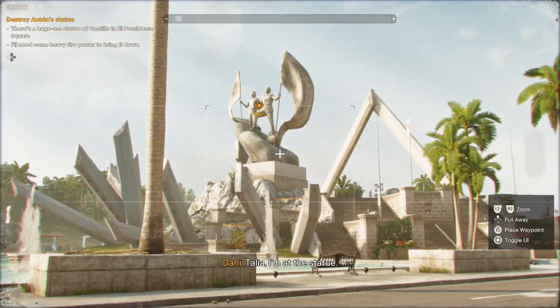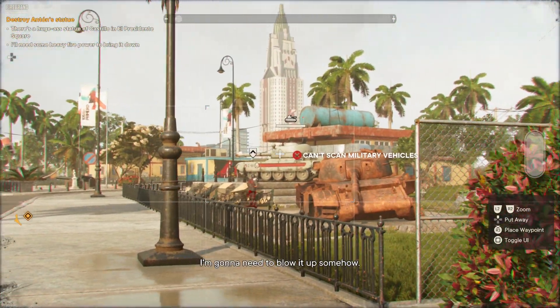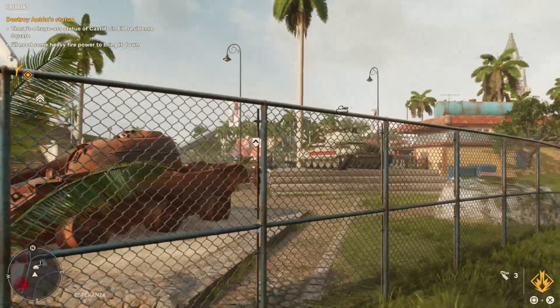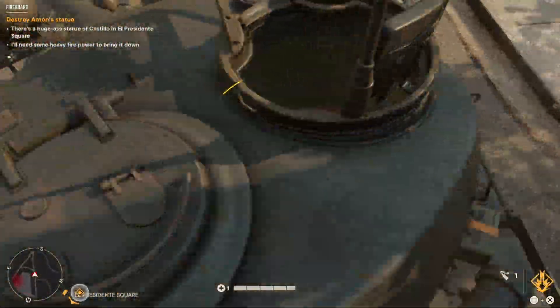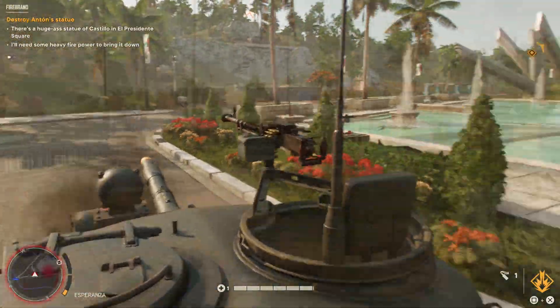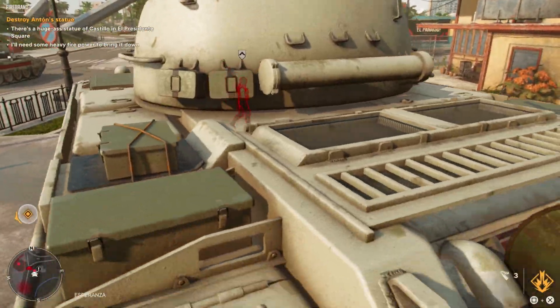Facing the statue, take a look to your right and you will see an empty tank near a rusty tank monument on top of the stairs. Don't try to use any other tank because you need to lure the enemies out of it, which is virtually impossible and you will most likely end up dead. Sneak inside the tank, aim at the statue and blow it so you can continue with the story.